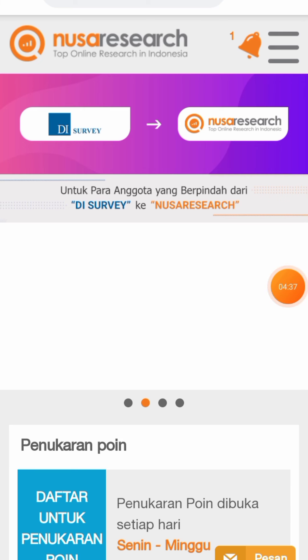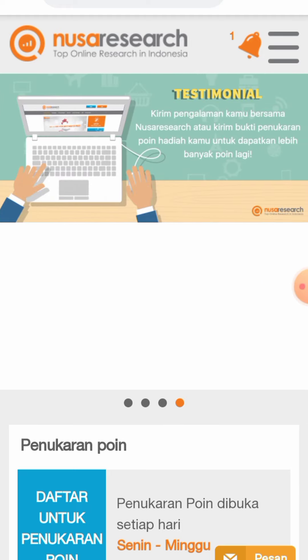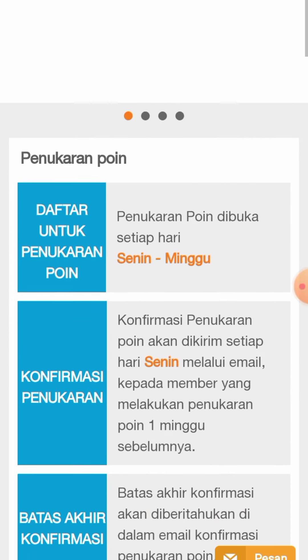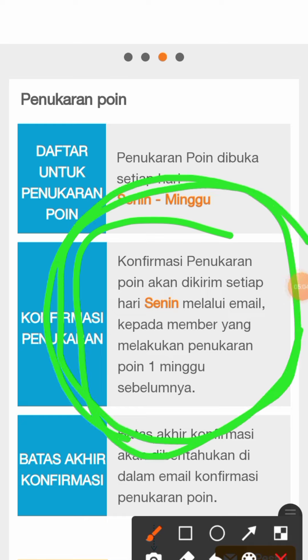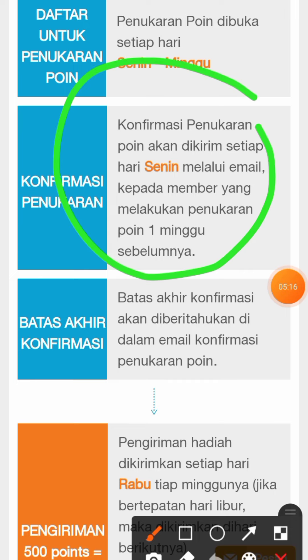Untuk cara melakukan penarikan, teman-teman harus melihat dulu persyaratan penukaran poin. Penukaran poin dibuka setiap hari. Konfirmasi penukaran poin akan dikirim setiap hari Senin melalui email yang kita daftarkan, kepada member yang melakukan penukaran poin satu minggu sebelumnya. Kita harus mengkonfirmasi agar proses penarikan diproses.